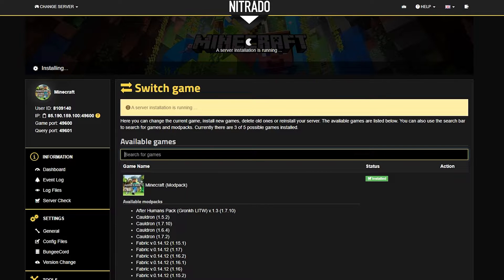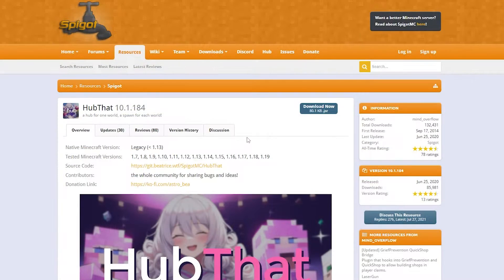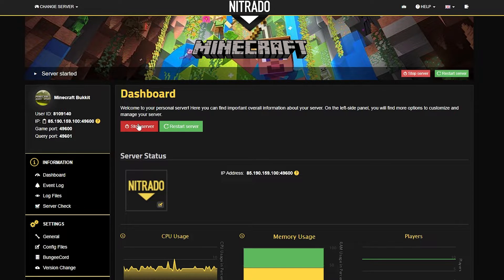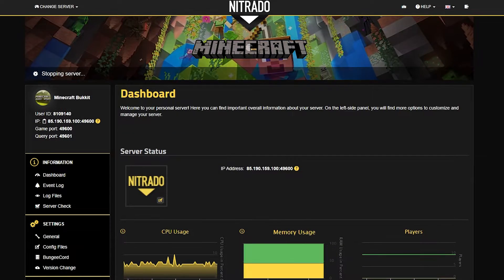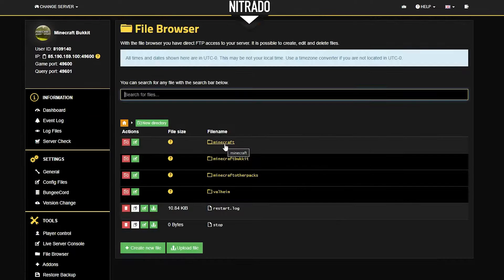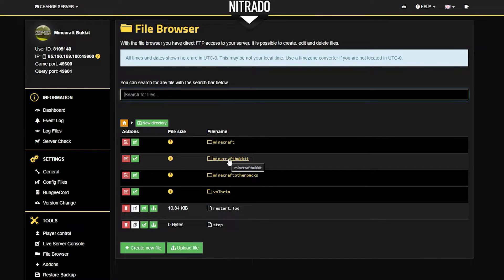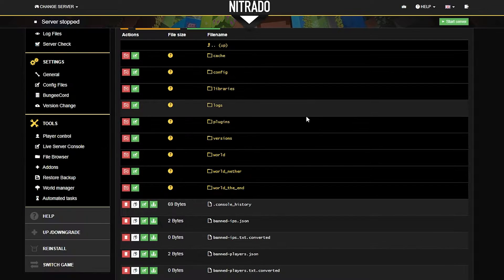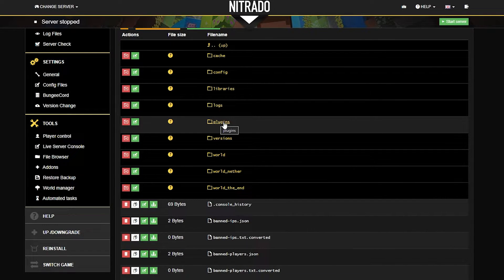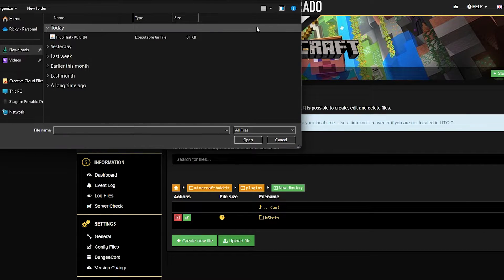While we're waiting for the server installation to run, let's head over and grab the plugin that we'll need. In this case, we're going to be using the HubThat plugin, and this will be linked in the description below. What you want to look for is the download now button, which is just a big blue button on the side. Then keep an eye on it in your downloads. Once the server has fully run the installation, you want to stop your server once again. Then go to the left-hand side under tools and click file browser. You're going to take the path of Minecraft Bukkit — B-U-K-K-I-T — and then go to the plugins folder. Click on that once you find it. If you're familiar with Forge, this is very similar to the mods folder. Once you're in here, you're going to click the green upload file button and then double-click on the HubThat plugin that we just downloaded.